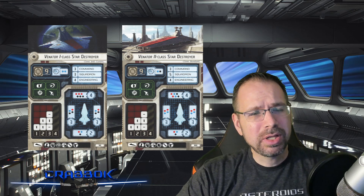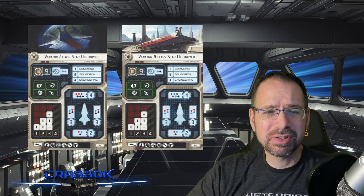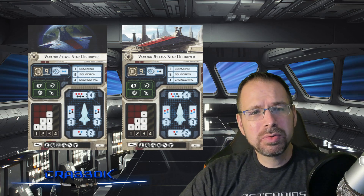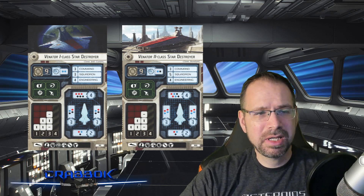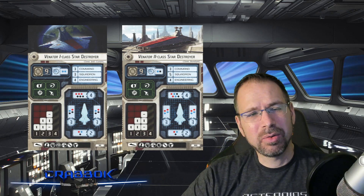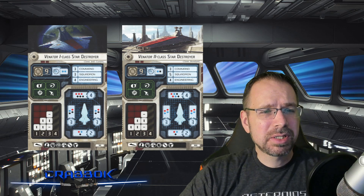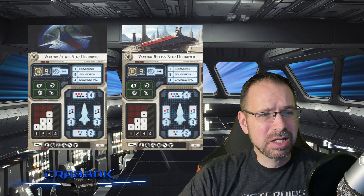It is a pretty large ship with nine hull, four shields in the front, three shields on each side, and two shields in the rear. It's not the most mobile of ships, but it does have speed 3 capability with only a little bit of turning at speed 3 — only one yaw at the second joint. At speed 1 or 2, it gets a yaw at each joint.